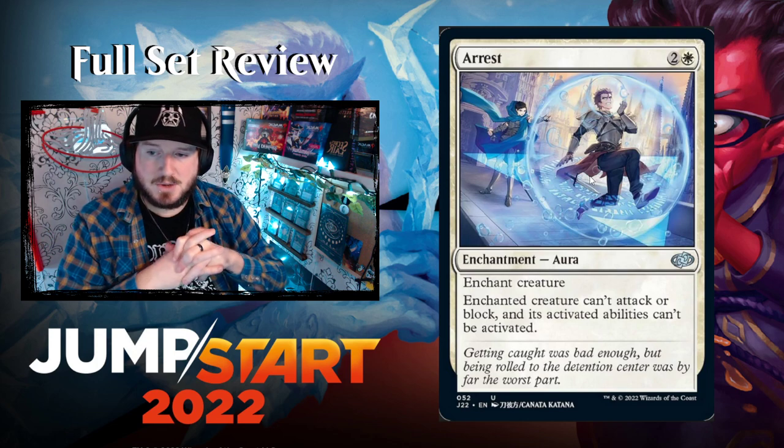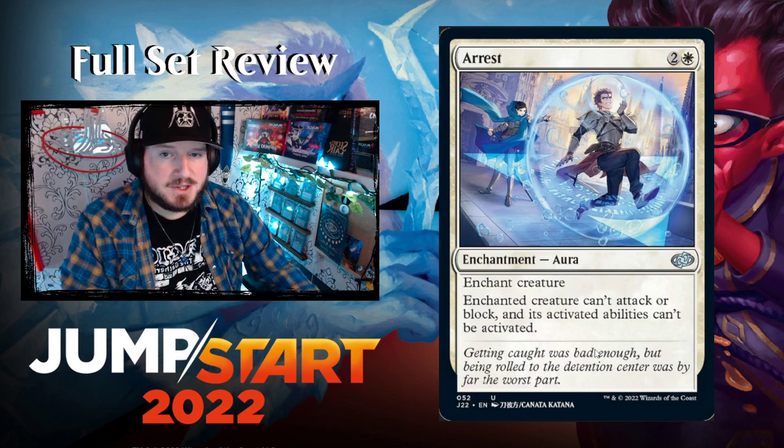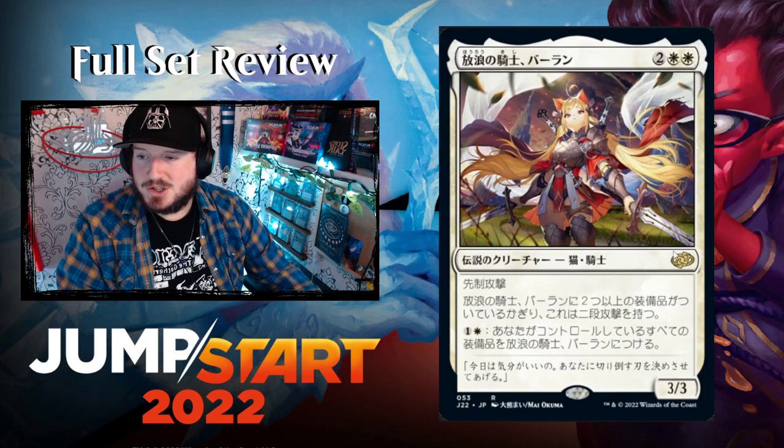Arrest — a reprint I believe — two and a white for an Enchantment Aura. Enchant creature: enchanted creature can't block, attack, and its activated abilities can't be activated. So it just fully pacifies them.